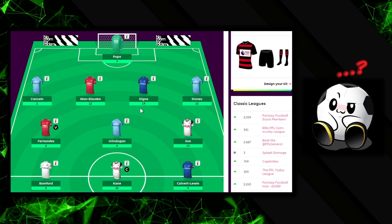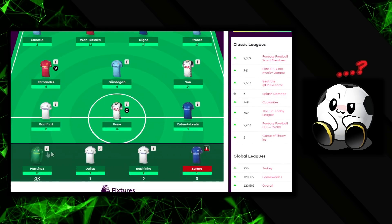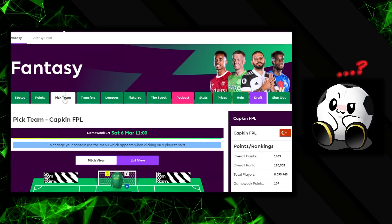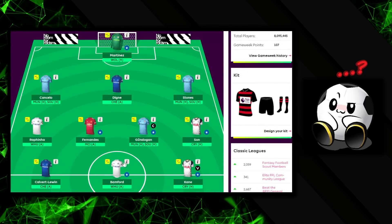Here are the full scores: Luca Digne 14 — a massive differential — Stones 10, Fernandez 6, Gundogan 6, Son 14, Harry Kane as captain 16, Bamford 2, Calvert-Lewin 4, Martinez 12, Dallas 2, Raphinha 2, and Barnes 1. Really really happy with how the team performed.